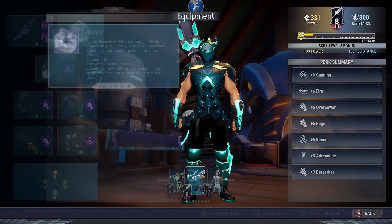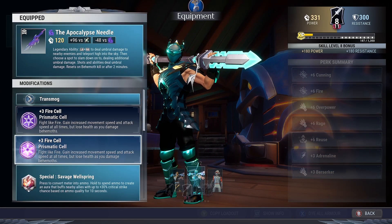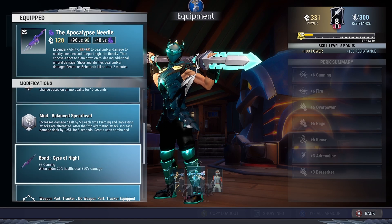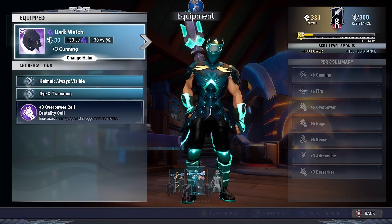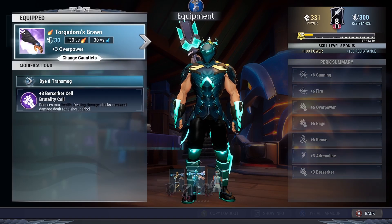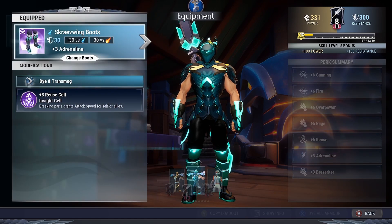For the Omnicell, we got the Tempest Omnicell. The weapon is, of course, the Apocalypse Needle with plus 3 fire and another plus 3 fire. Special is going to be the Savage Wallspring. Mod is the Balanced Spearhead, and the Bond is going to be the Driver of Night, which has plus 3 cunning. Next up, the Lantern is the Panger Shrine with plus 3 reuse. Helmet is the Dark Watch with plus 3 overpower. Torso is the Dark Mirror with plus 3 rage. Gauntlets are the Togador's Bone with plus 3 buzzer curve. Leggings are going to be the Squaring Boots with plus 3 reuse.